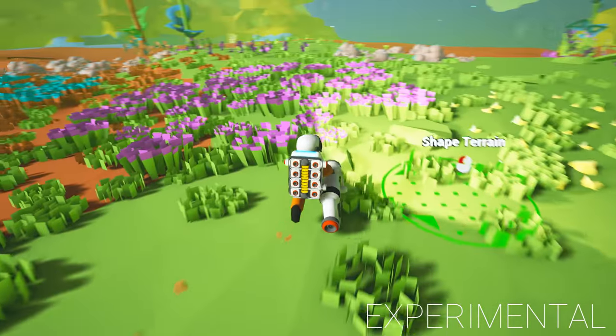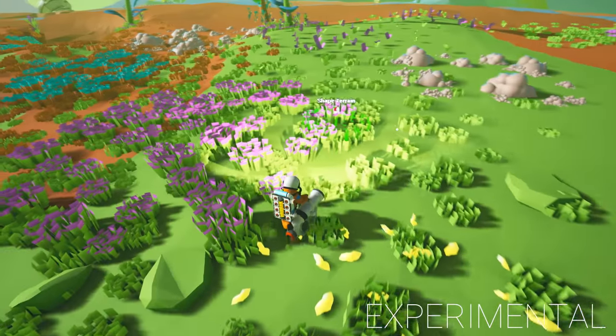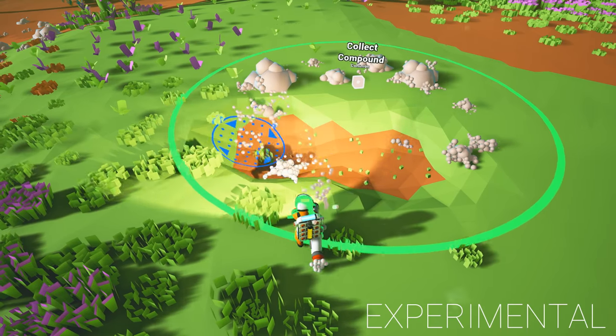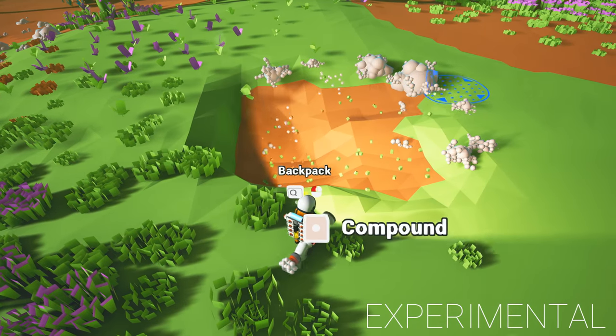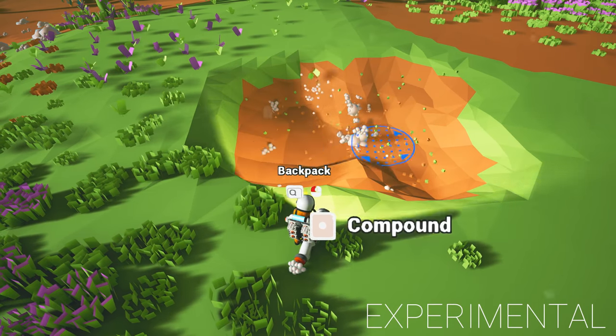We've got the terrain tool and all sorts going on over here. There's compound — we can shape the terrain and collect the compound. Let's collect this compound and see if we can find some resin and just check out what's going on.